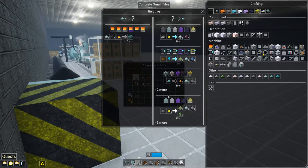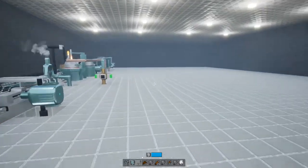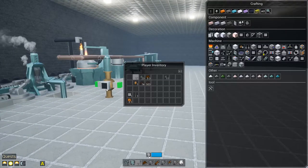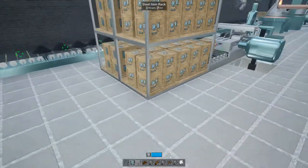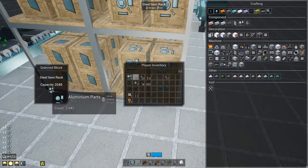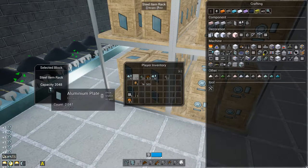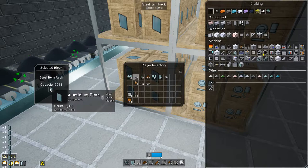Now I came up here for supplies. I'm going to use components because these are building up pretty quick. I don't like the fact that you can't do single stacks - shift-clicking takes the entire thing. Oh, this has actually backed up; we might have to start grinding both of them.